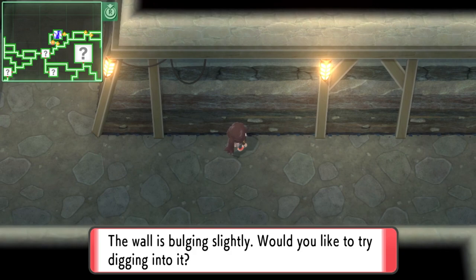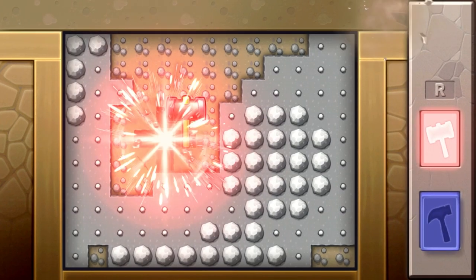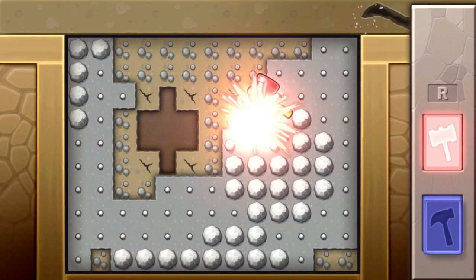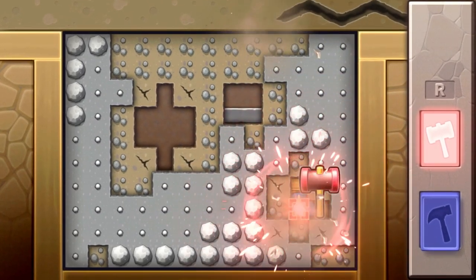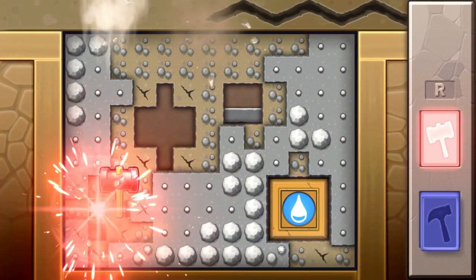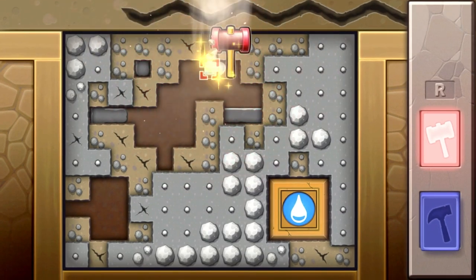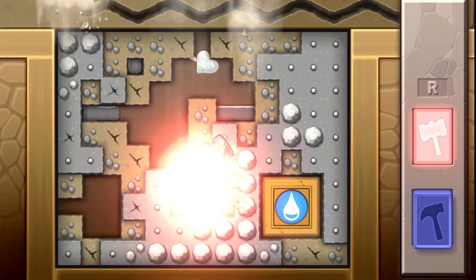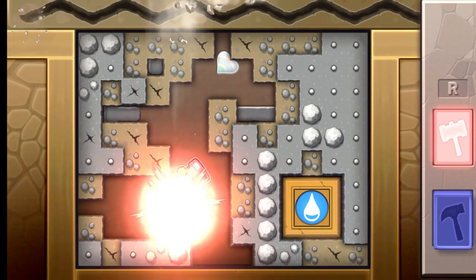Let's talk about digging. Digging is pretty simple. You have a small pickaxe and you have a giant mallet. Your goal is to uncover the amount of treasure that the game states you can find at the dig site before it collapses. Every hit causes the dig site to crack and get bigger and bigger, so you want to make sure to get all the loot before the whole area collapses. The small pickaxe moves the crack slowly while the large mallet digs much more and causes a bigger crack every hit. It's basically risk to reward.